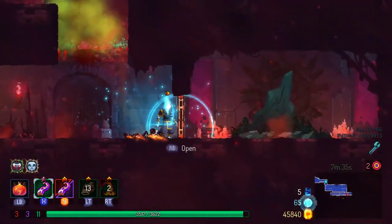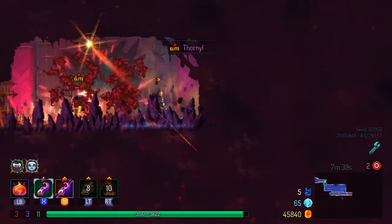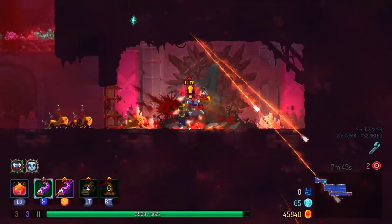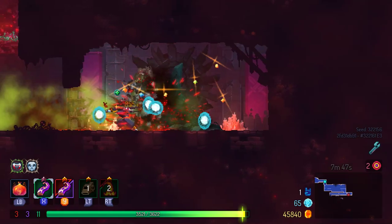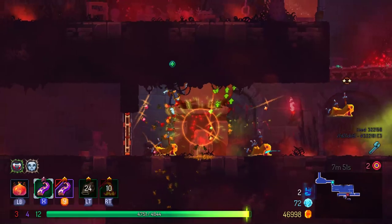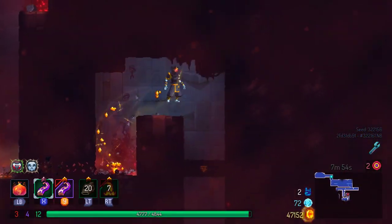You really gotta have some distance to make this work properly. This goes through shields, so I should be able to just punch him with impunity. And there we go — cool. Get wrecked — oh, that is some good stuff, let me tell you.